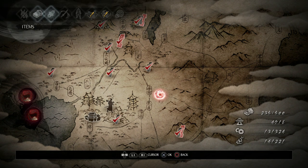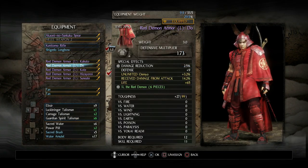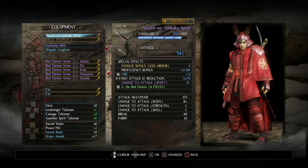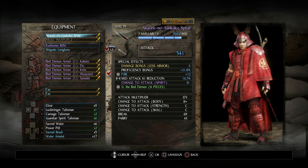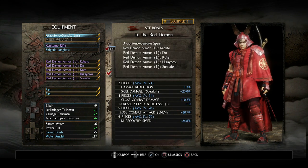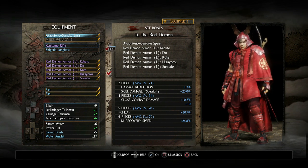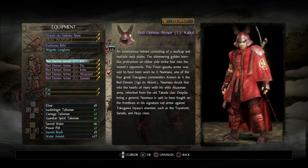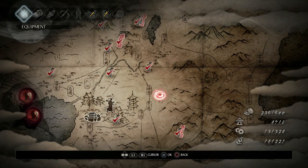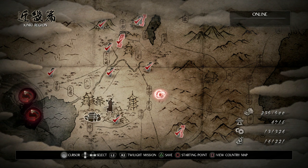You really want the smithing text so you can make this armor anytime. Let me show you what the armor is — it's going to be the Red Demon armor, really cool looking in my opinion. You also want this particular spear; this one I got as a drop and it's amazing. The bonus set you get if you have all the pieces is really good, especially for a spear build. On top of that, the armor is actually light so you can move really quickly.